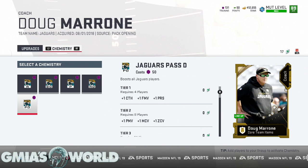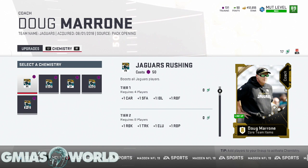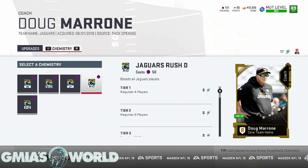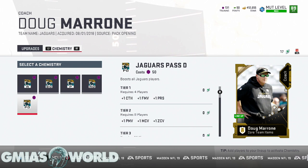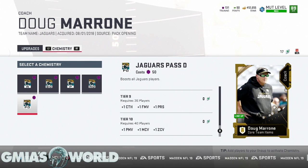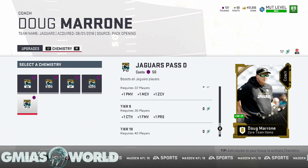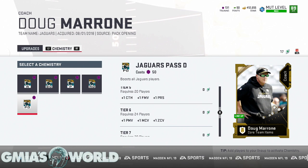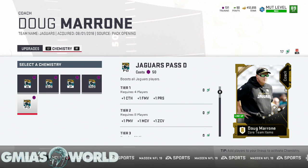Because I have Jalen Ramsey, you could add more pass defense to him. What could happen is you could add a lot of zone coverage by adding 40 Jaguar players. You could essentially make his zone 99, his man coverage 99 — all that — just by adding Jag players.